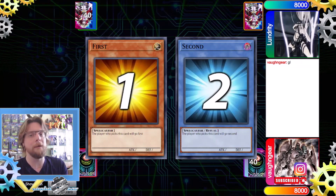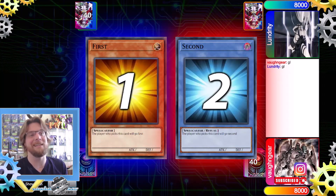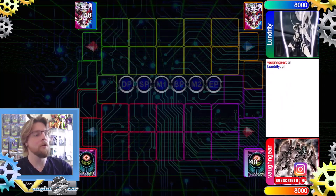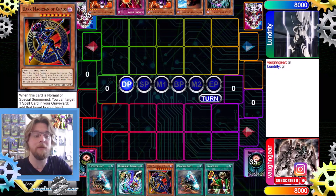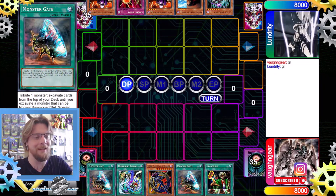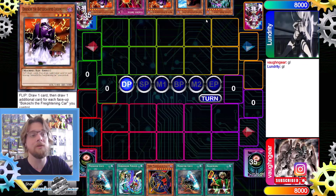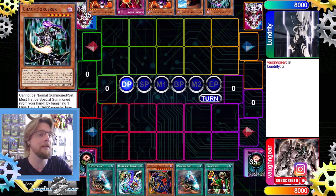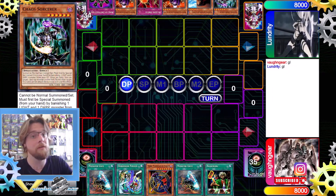Before we begin, do like and subscribe because it really helps the channel. We're going second sadly, so that's not really fun. What we have is Monster Gate, Dimension Fusion, Dark Magician of Chaos, another Monster Gate, Reasoning — amazing hand. Our opponent has Kycoo, we get Kycoo, Break, another Kycoo, Gravekeeper's Spy, and Chaos Sorcerer — not so bad for them.